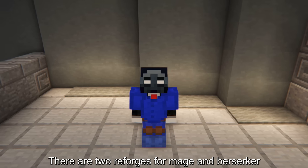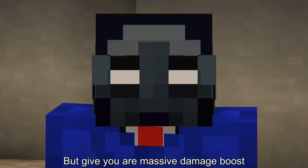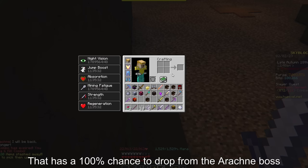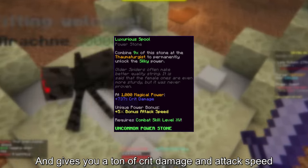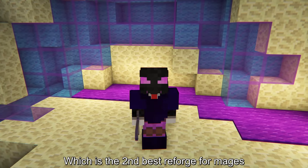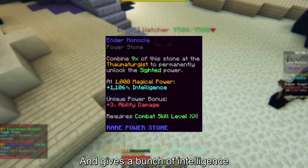There are two reforges for Mage and Berserker that cost almost nothing but give you a massive damage boost. The first is the Luxurious Pool, which has a 100% chance to drop from the Arachne boss and gives you a ton of crit damage and attack speed. The next one is the Ender Monocle, which is the second best reforge for mages — it drops from the Watchers in the End and gives a bunch of intelligence.